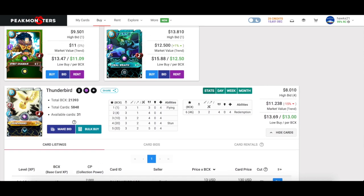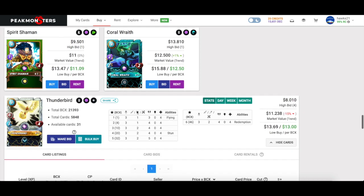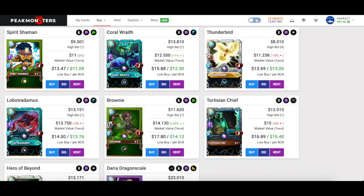How I think about this: I was buying Thunderbird after General Sloan came out — it was about five to six dollars per BCX and it's a fantastic card. I had it at level three, so with General Sloan it would be a three-archery card for three mana with flying — great for earthquake — and with four speed, so it was decently fast too.